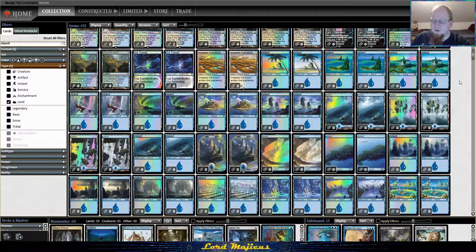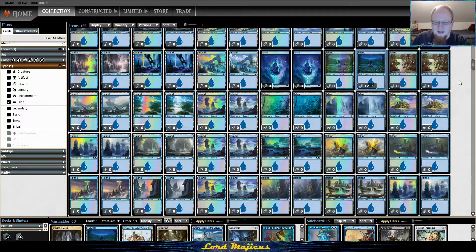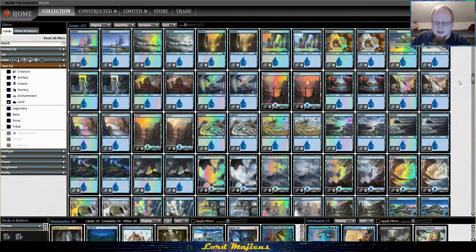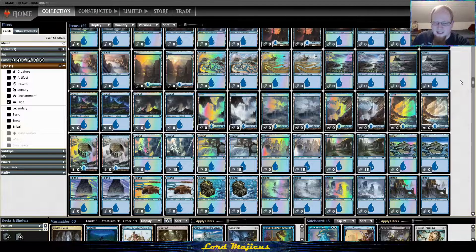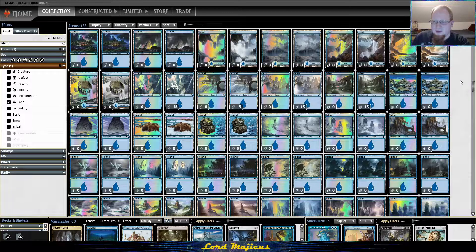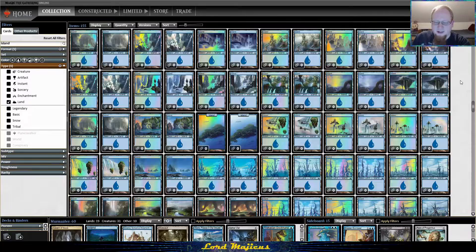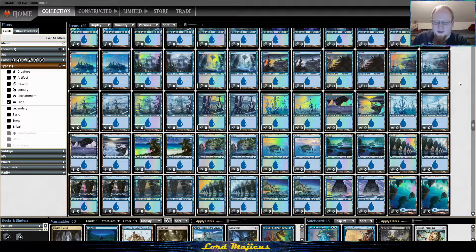We can play our favorite islands again, and it's specifically because there is now a card that blows up snow islands or colorless lands. That's a card Jund is very likely to sideboard against Tron, so Jund and Tron are doing the work of keeping snow lands from being a thing.